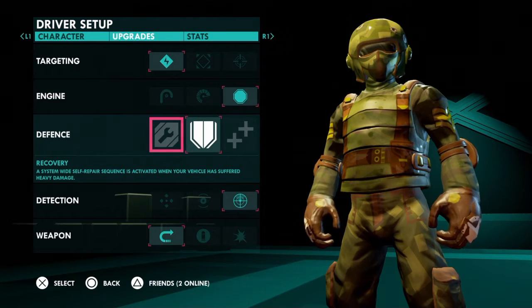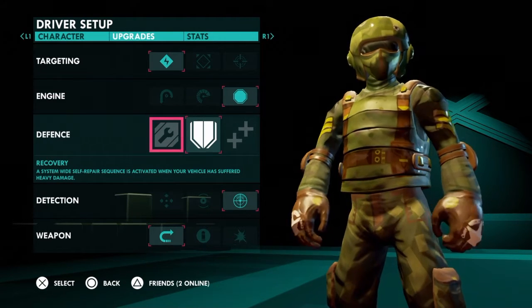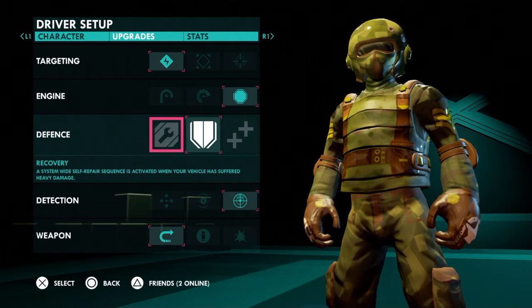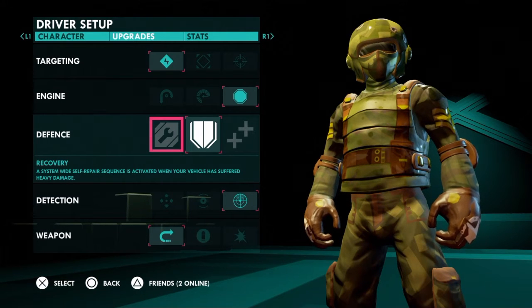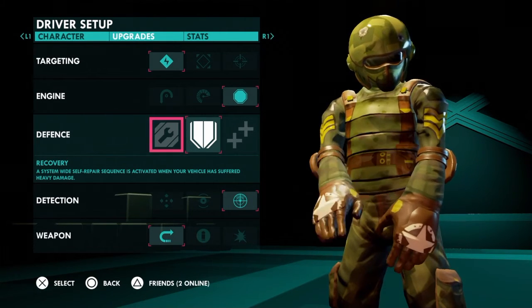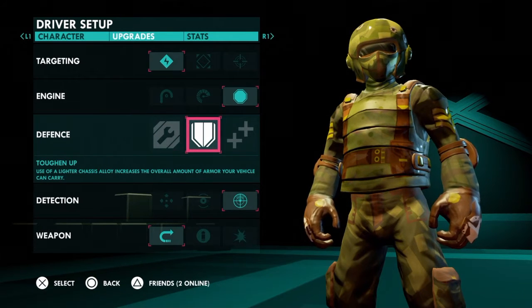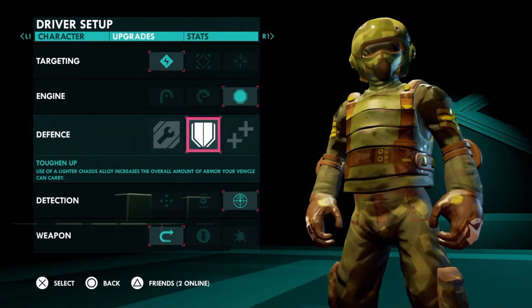Now for defense — the first option, system-wide self-repair, has saved my life a few times. Sometimes you're almost dead, you manage to get around a corner and it gives you like 30 more health. But a lot of times when you die in this game, you're dead before you even have a chance to realize what's going on, so that's not always helpful. The one I'm using gives you more armor overall, so if you have max armor you're more likely to survive a heavy missile strike.